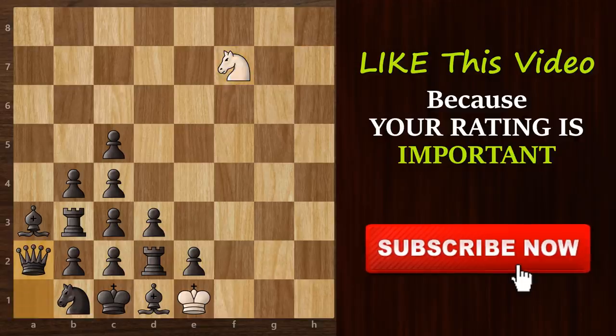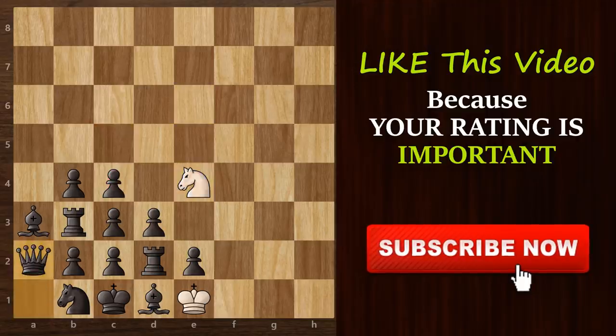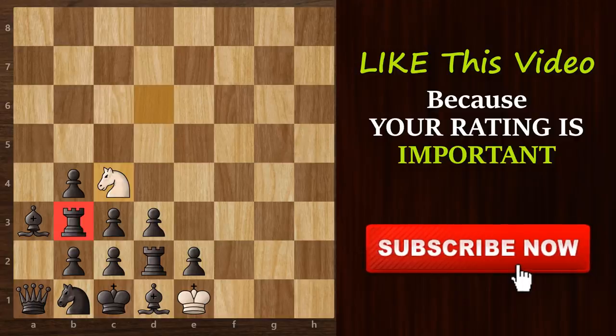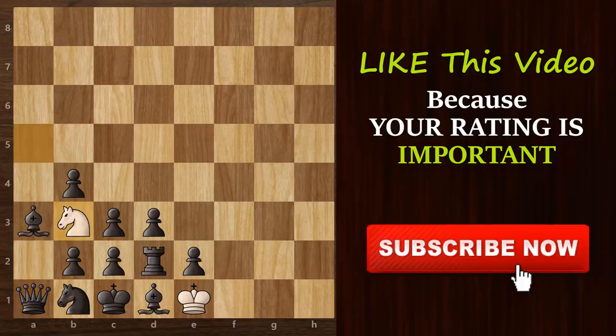Knight f7, then d8, then e6 and then c5. We simply get our knight to this c5 square. Now we need to eliminate this pawn. So knight e4, then d6 and then finally we capture on c4. Now we need to get our knight to b3. So we play knight a5 and then knight b3 is a beautiful smothered checkmate.